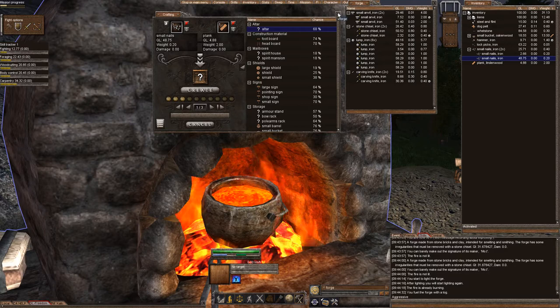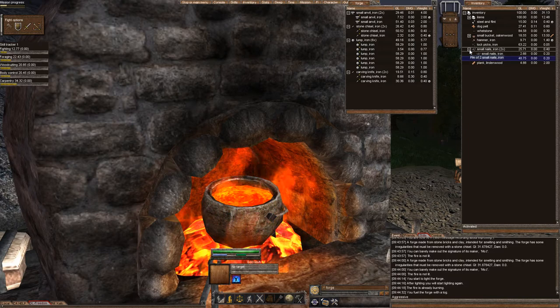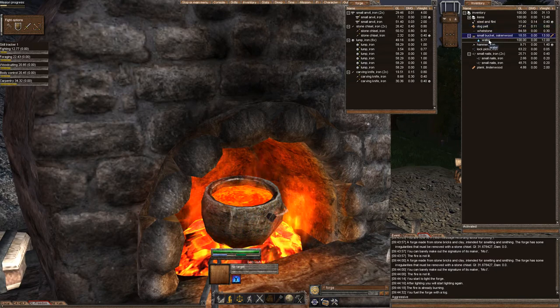Likewise, if you're going to improve items, the higher quality of tools you use to improve — such as a hammer, a whetstone, a pelt, and water — the better. You can't really change water; it's always 100 quality, so you don't have to worry about that.